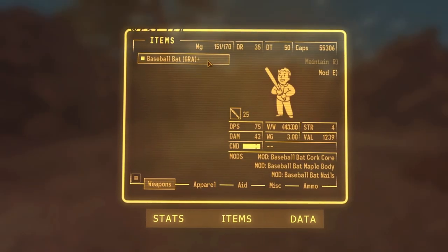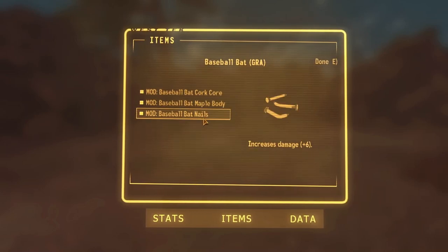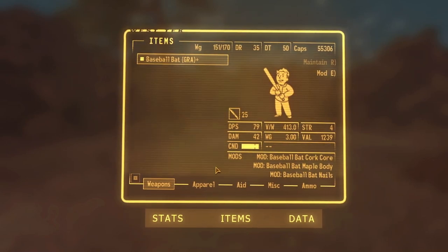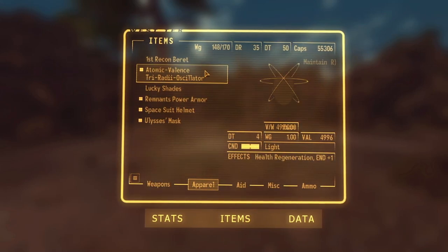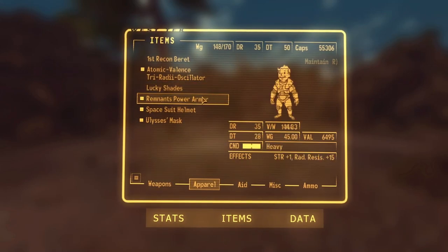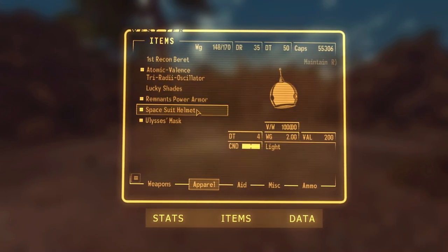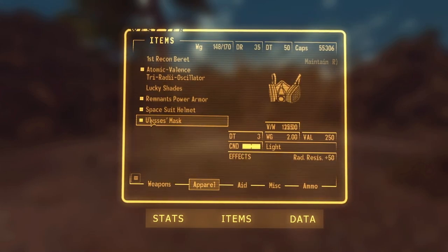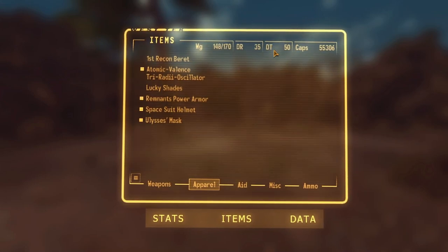The bat does up to 42 base damage without anything, and we've got mods which increase swing speed and damage, which is pretty good. For gear I'm using the Atomic Valance thing, Remnants Power Armor, spacesuit helmet, and Ulysses mask. This is the most powerful gear setup you can get — a damage threshold of 50, which I think is the highest you can get without mods.